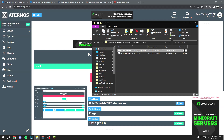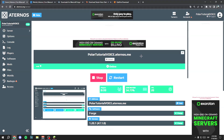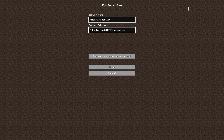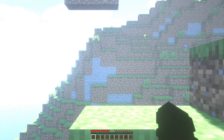If everything goes fine, don't delete it. In my case everything is fine. Wait until your server is online, copy the server address, go to Multiplayer, paste your address, and you will be playing in your Aternos server with voice chat. Now I'm going to explain how it works and the best way to use it.